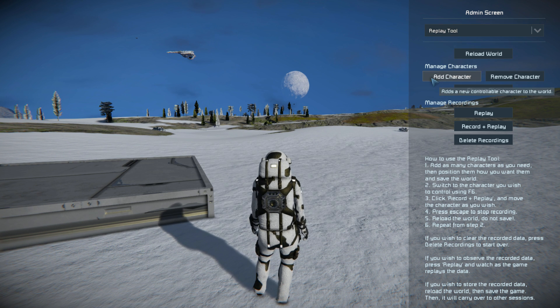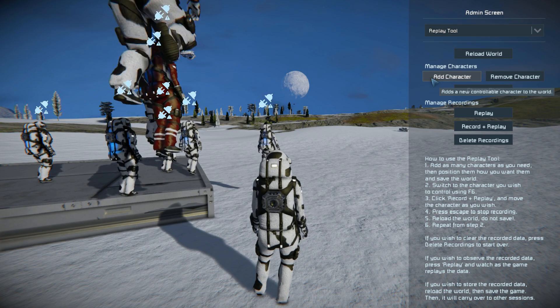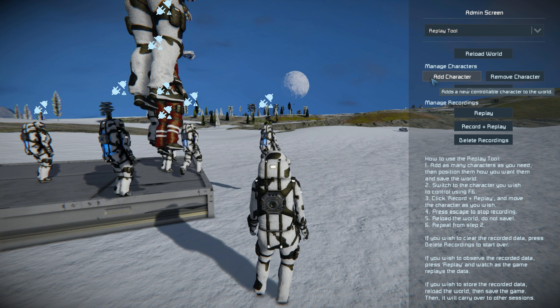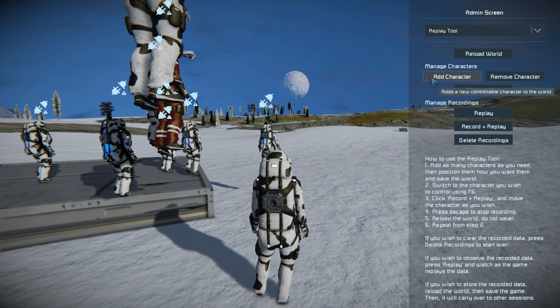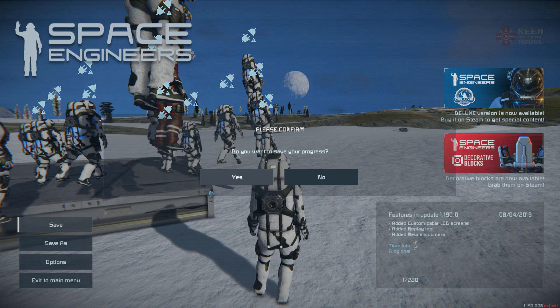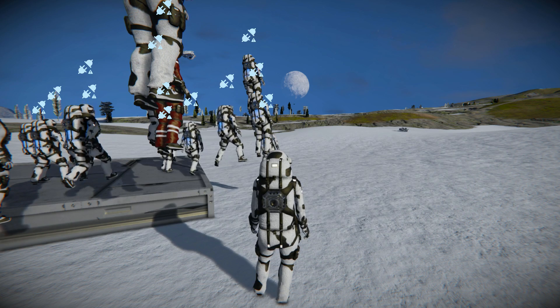The add character button will spawn in more of yourself — these are the actors who are going to be doing all the acting. Bear in mind that you will need an extra character if you're going to be moving vehicles, because for some odd reason I can't get the characters to go into a cockpit. Once you've spawned in the characters you need, close this menu and save your game — very important, because there's going to be a lot of world reloading.